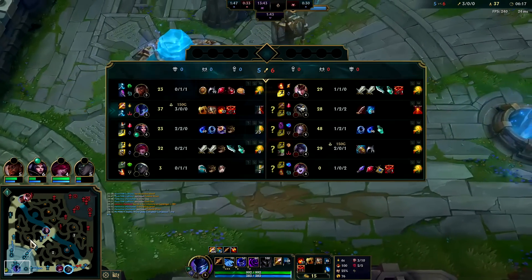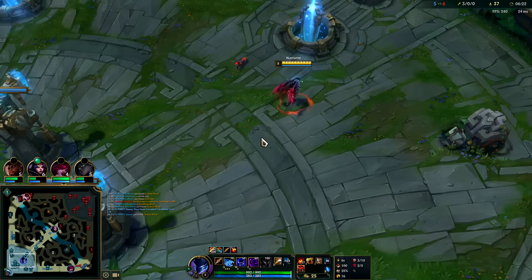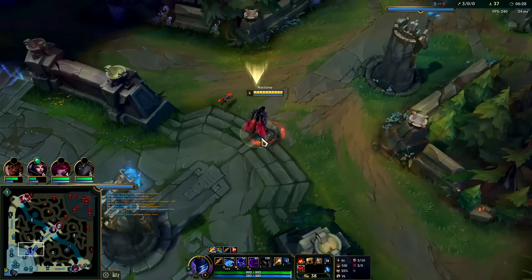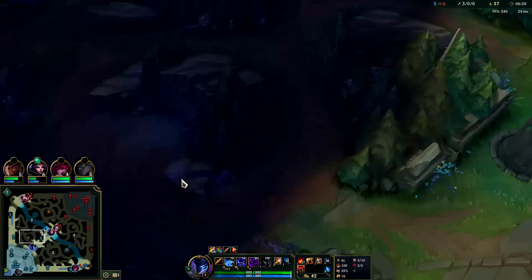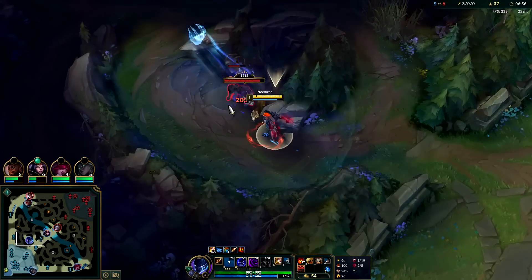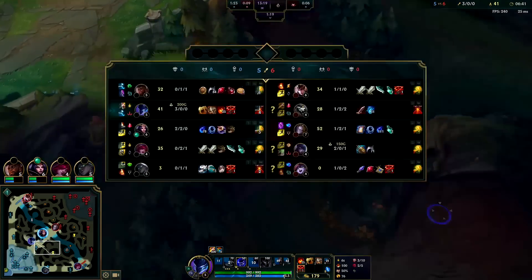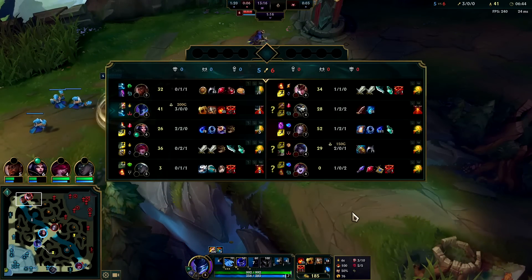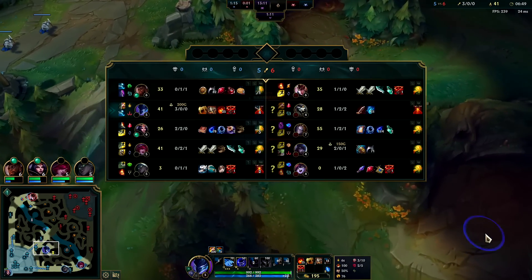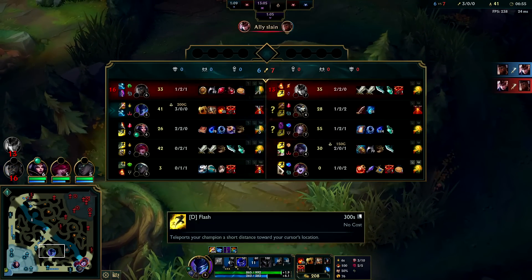Red buff is up in 35 seconds. I'll push wolves into red and will be level 6 pre-7:30. Your goal as a jungler is to hit level 6 pre-7:30 — that's a good benchmark. If you're hitting it later than that, you probably over-ganked or you're just underfarmed. Most jungle champions can consistently hit 7:30. Rengar might be a little late — he's been dying a lot, playing super heavy for kills trying to stack his passive on Bone Tooth Necklace.